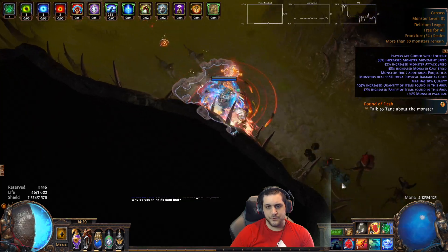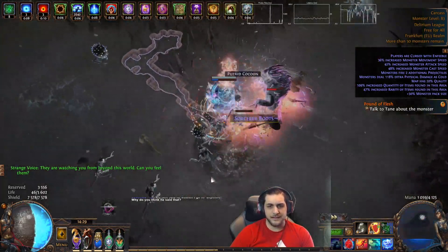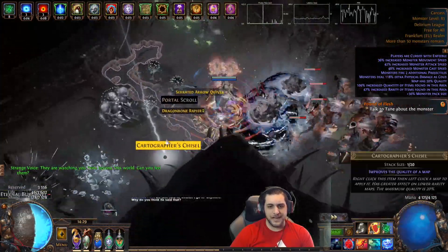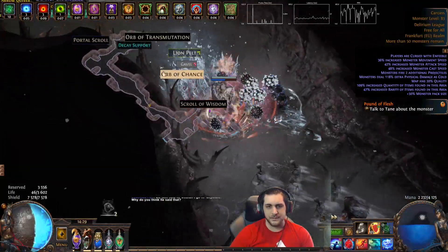All I have to worry about is taking chaos damage. I'm going to pop this Delirium while showing the build, and it's not too bad — it's kind of okay. The build feels pretty good to play, but it felt very clunky. I had the wrong loot filter active, but whatever — I'm not going to loot too much anyway.